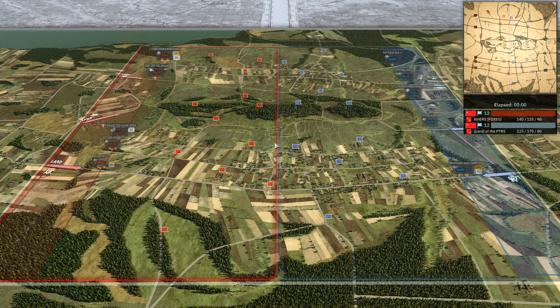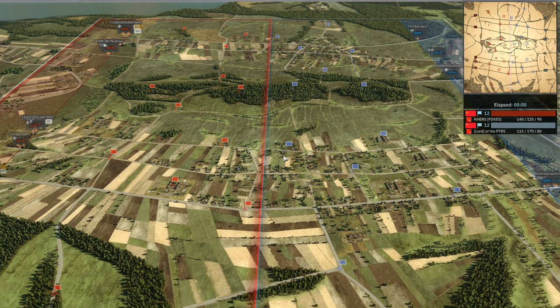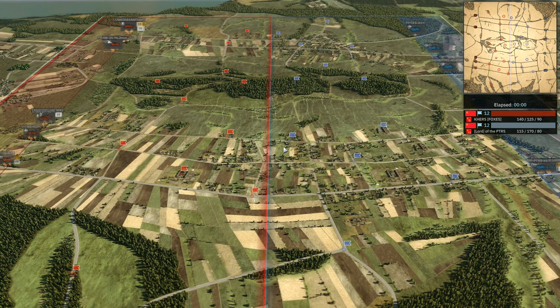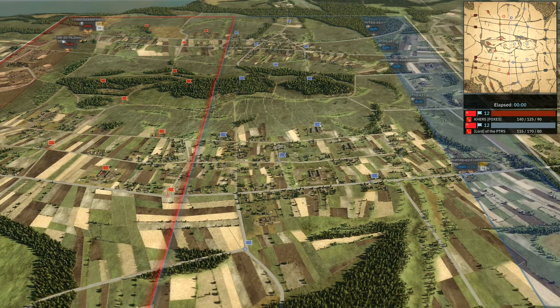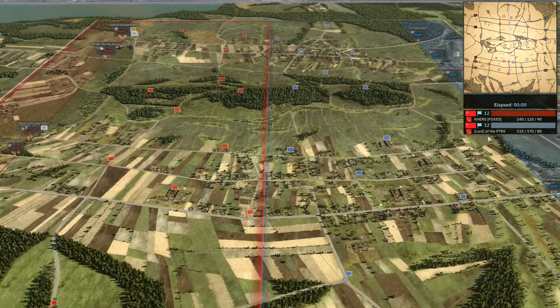Interesting choices for this map. Tannenberg is always interesting because you have this middle area which has to be all CQC, and then you have these outer areas which are very long range up here in the north, and then kind of medium range but also with some weird long range down in the south. I like this map actually, I think it's quite fun. There's a lot of different terrains that you've got to fight over.